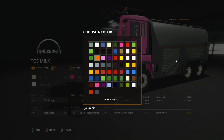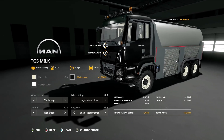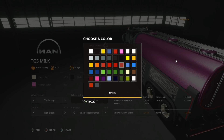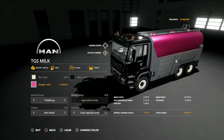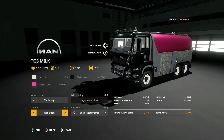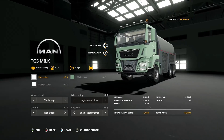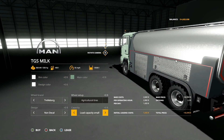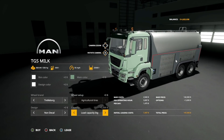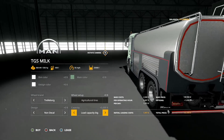For main color you've got all the base game colors plus some extras like blue metallic. The back design — changing to normal pink still stays metallic, so you will have a metallic back regardless. Wheel brands: Trelleborg or Lizard tires. Decals: no decal, German, English, or French. This will only do milk and water. Capacity options: small 13,500 liters, medium 18,500 liters, or large 25,000 liters.